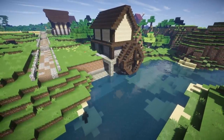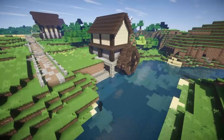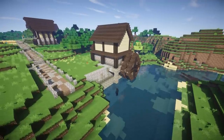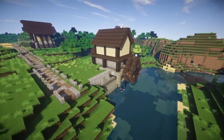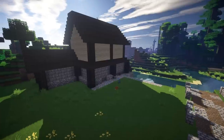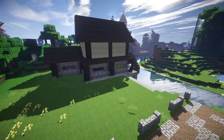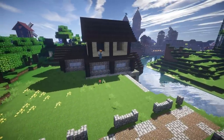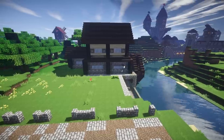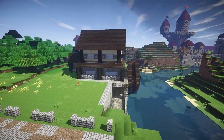Then it was time to decorate the cobblestone inside the wheel and the flat floor next to the river, and bring the cobblestone up onto the bank. I cut out windows on the bottom level and put in light gray stained glass, used cobblestone walls around the bottom of the building for more differentiation, and added wooden trapdoors on the sides of the windows as window shutters. That's about as far as I was going to go with the water mill for now.